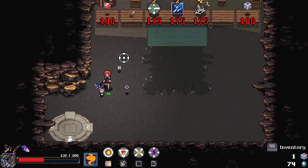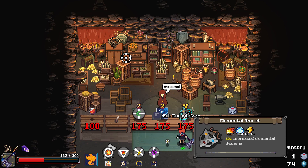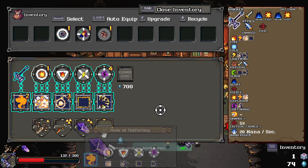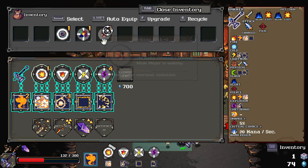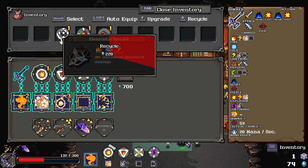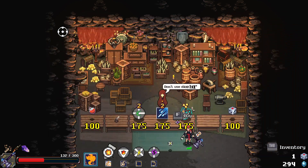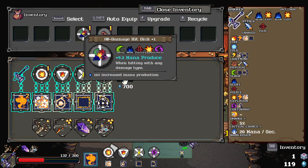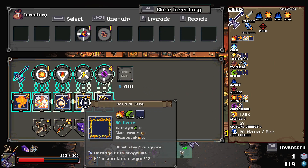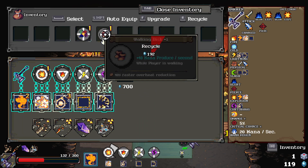Holy shit, I didn't even realize it was the shop. Oh my God, it's Jovert. Holy fuck — oh that's really good too. Kind of want to sell some shit for that. Honestly, the slash disc is kind of good too, right? Because we have one — oh we have two. Damn, slash disc kind of goes hard.